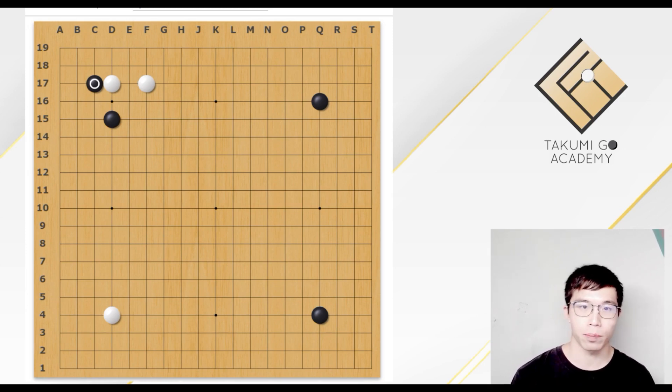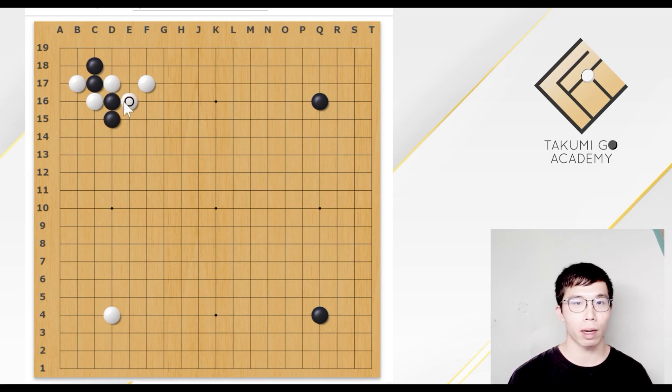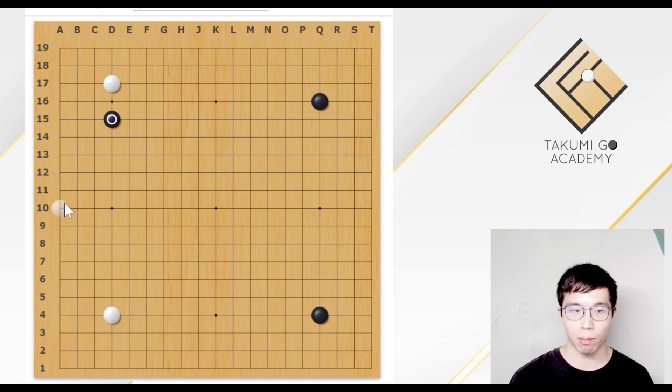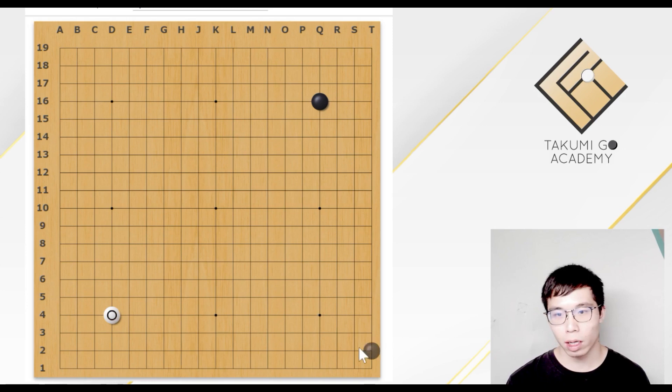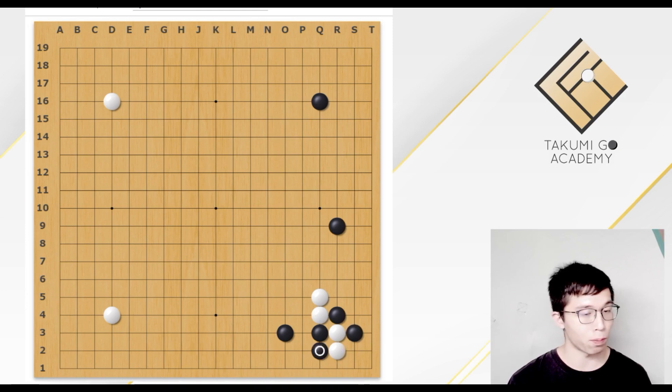The first scenario is that after White hane here, White plays this block. This is Scenario 1. And Scenario 2, White plays this Tiger Mouth. This would be Scenario 2. In these 2 scenarios, we expect there are no specific supporting stones for both sides. But for Scenario 3, let's talk about the case in the Chinese opening — what if Black tries to capture the stone at the corner? What would be the variations? We will go through these 3 scenarios.